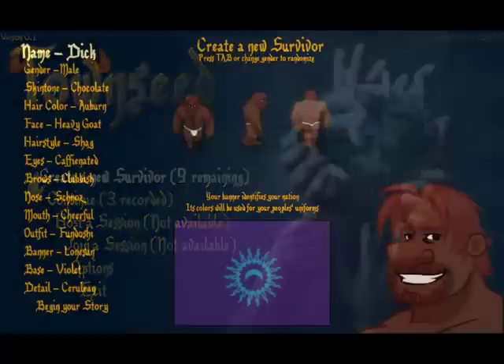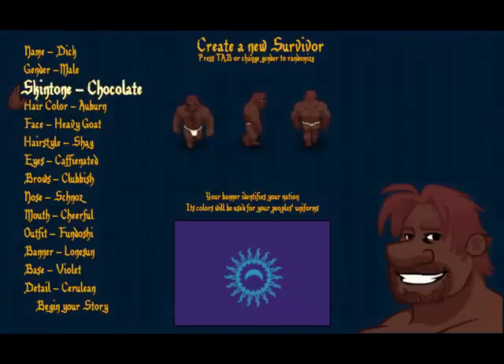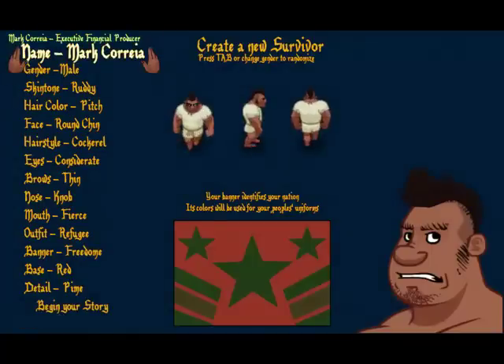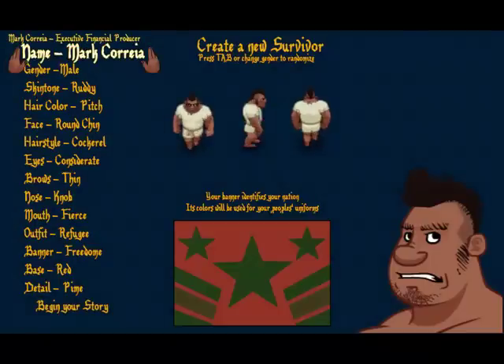So without further delay, we're going to create a new Survivor. On this page you can press the tab key to randomize. In the list of names that are randomly assigned to Survivors, I've put the credits. So here you can see Mr. Mark Correa, who has the title of Executive Financial Producer for his very generous donations to the TownSeed Fund.